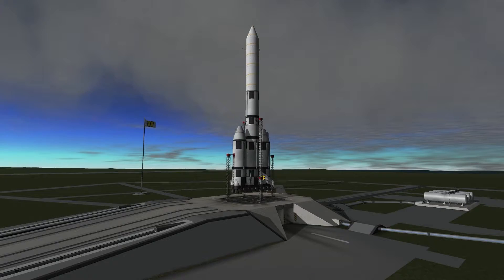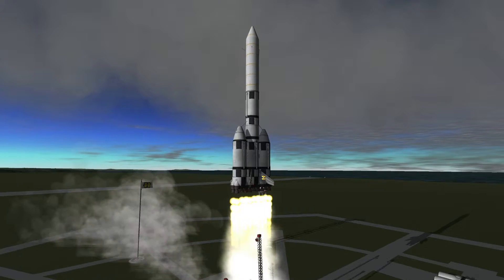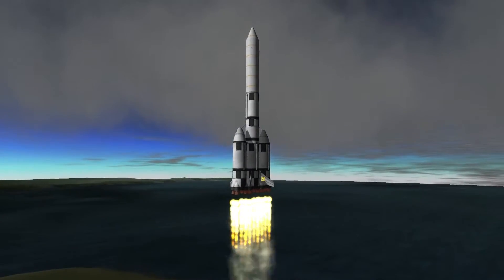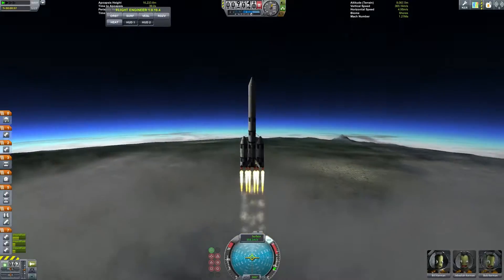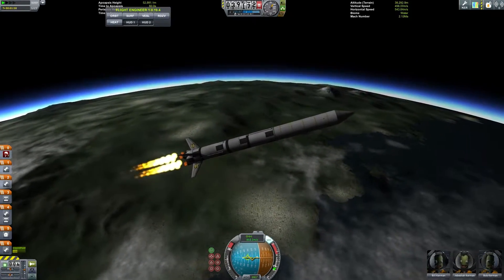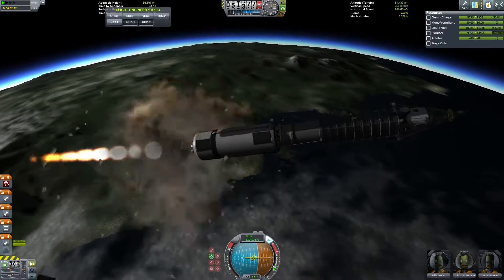Now it's time to launch. It lifts off pretty quickly and that's only at a third throttle — these engines are pretty powerful. If I didn't throttle them down we'd be accelerating quite a lot. This is a fairly standard launch though I did go a little higher than usual just to make sure it didn't flip out of control, as I've had problems with fairings making the craft unstable.